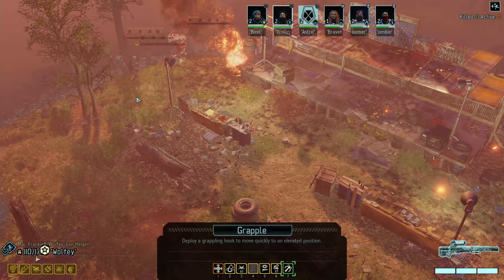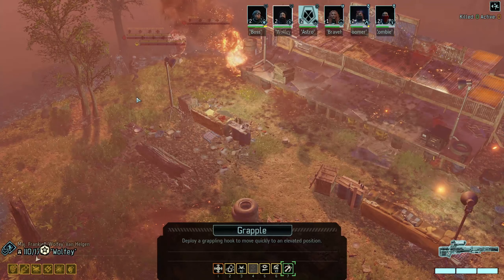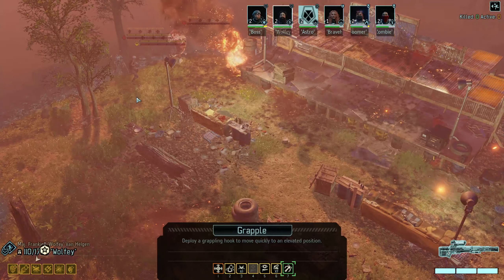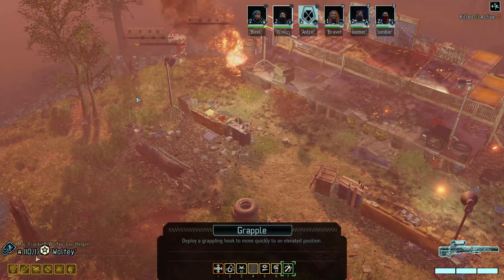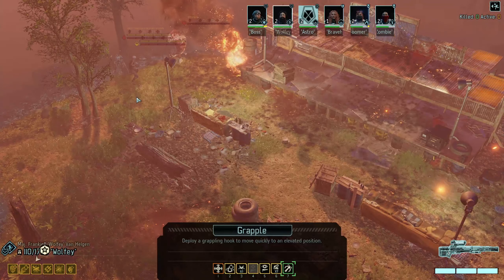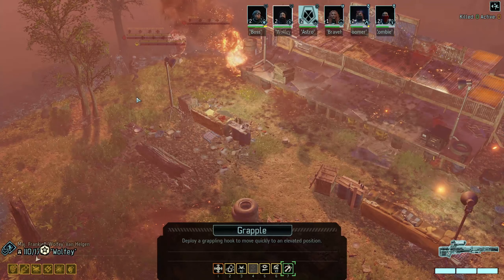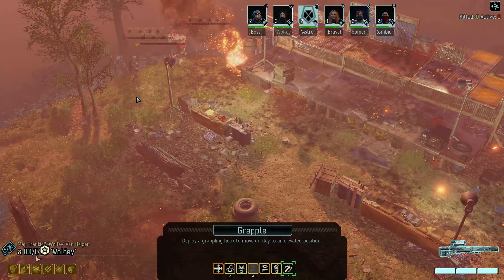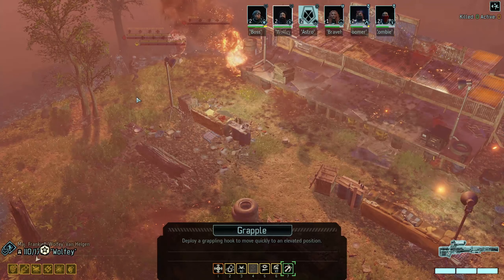Hello there. The resistance team is in the clear - they're moving to help the other survivors. Resistance team is moving to help the other survivors, so we know there's a group back here. We saw them shooting the Berserker over here - I'm assuming somewhere in this general area there's going to be another group. It's a little bit risky, but I also need to get a move on - I'll make it happen.